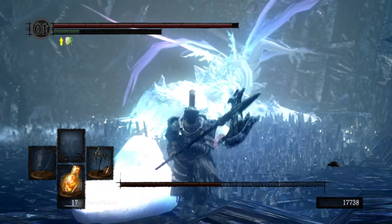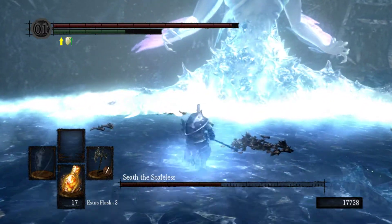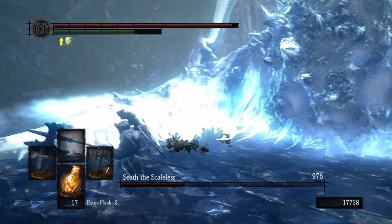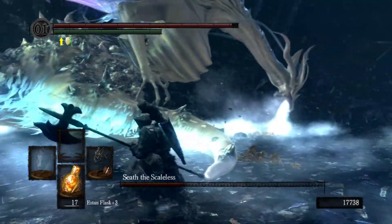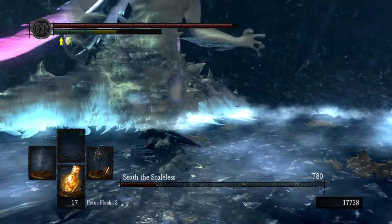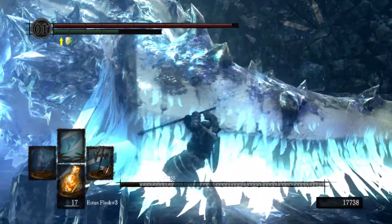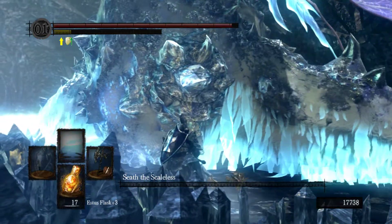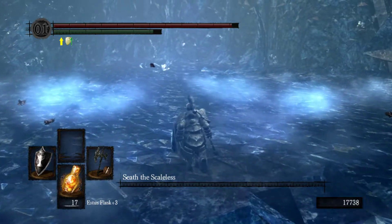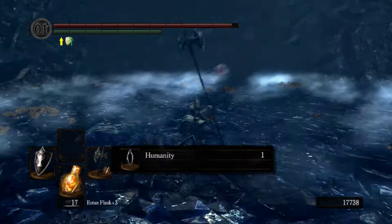And got the Moonlight Greatsword. But you really don't need the tail cut for anything essential. He will now do this attack — I will just go here and attack. The main target is the tail you need to cut. We just stay here and take him down. And this is our first Lord Soul — bye bye Seath, nice playing with you.